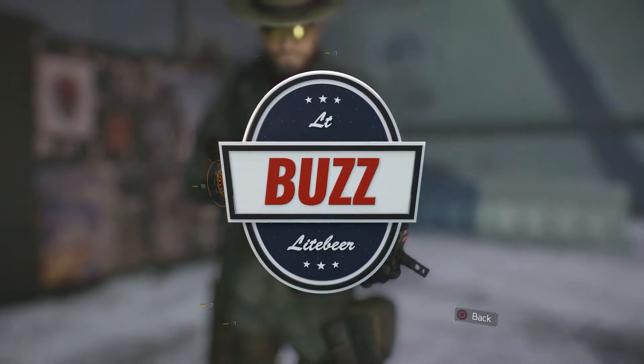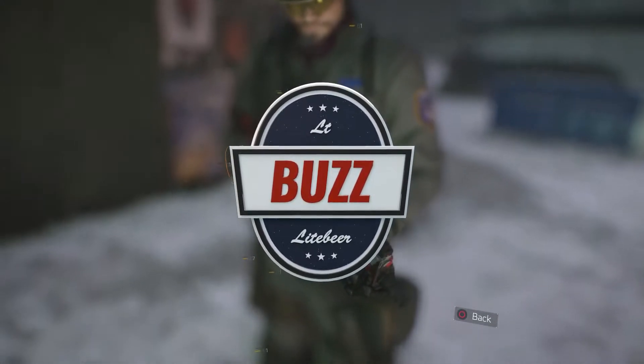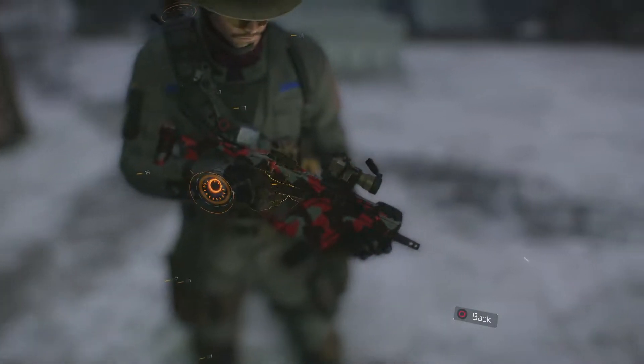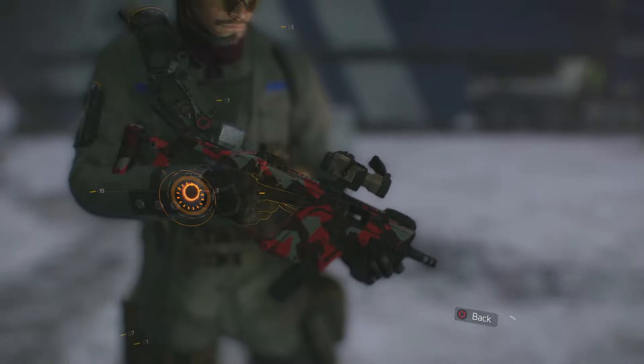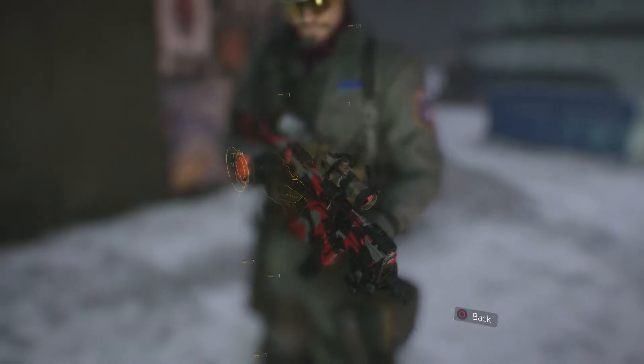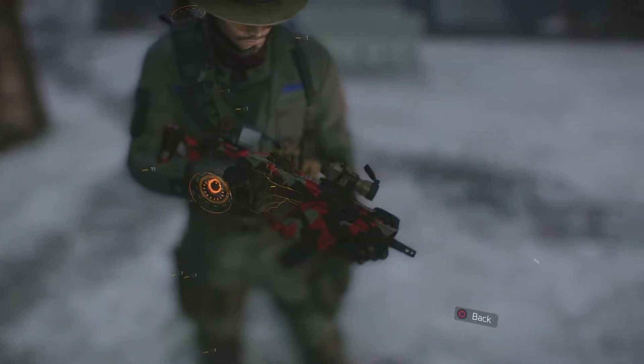What's going on guys, it's your boy Lieutenant Buzz Lightbeer and this is my 20th weapon review from Ubisoft's latest release, The Division. Today I'm going to take a look at the Vector 45 ACP high end submachine gun, but before I get into the review, here are some basic stats and weapon info for you on the Vector.